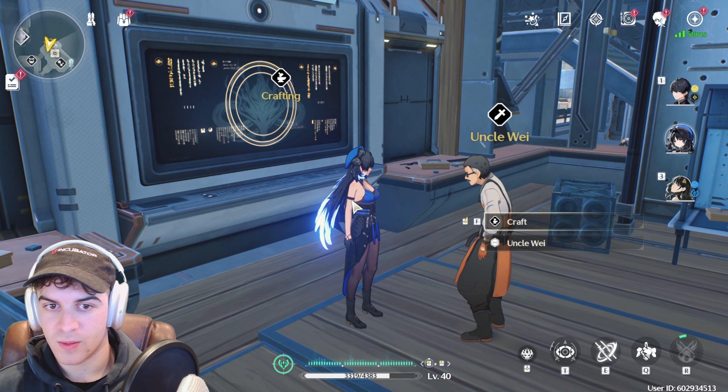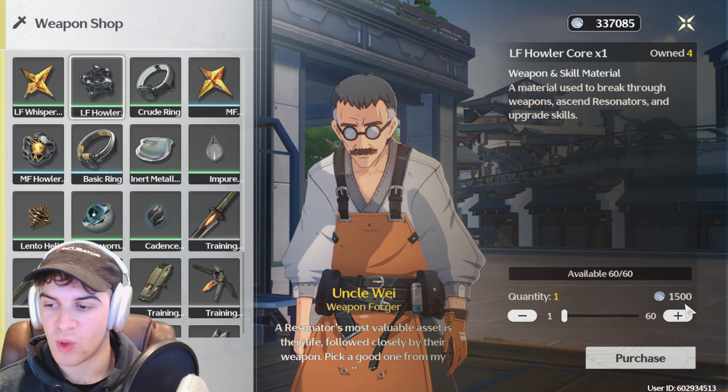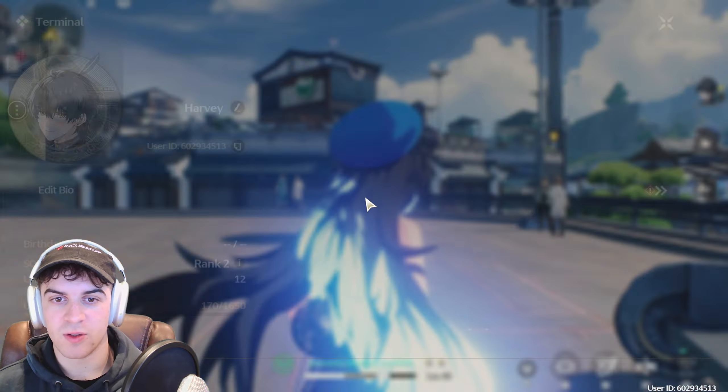From here we can go ahead, click on here, and we can purchase it. We can purchase one for 1,500. I'm just going to press purchase, and I've obtained it.